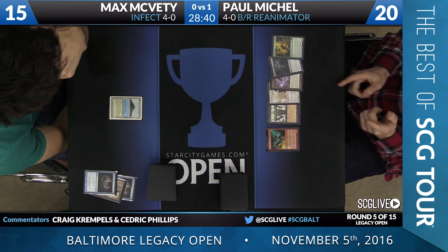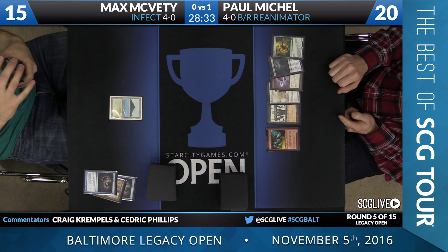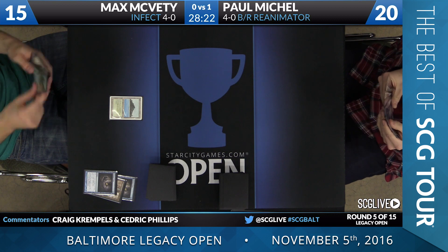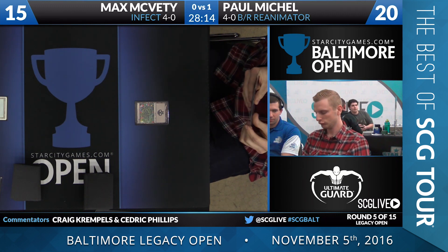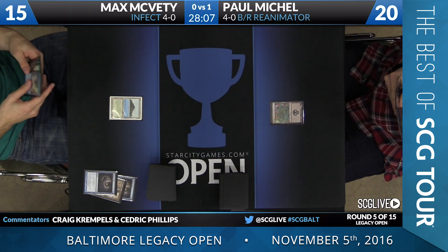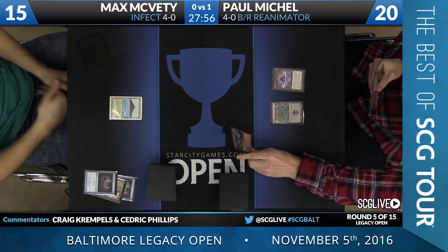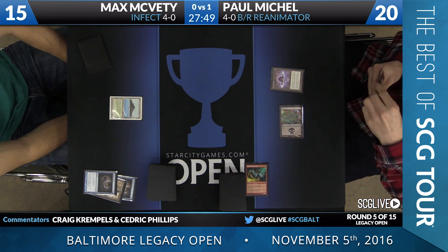Max is having Paul leave his hand face up - how does he do it? If he draws a land, he plays the land and probably uses the Simian Spirit Guide. He drew a Basic Swamp. You want to do this via Spirit Guide, not Lotus Petal, because you don't want to get Spell Pierced. The Lotus Petal has to be the second black source to cast the Reanimate anyway, so you go Swamp, Simian Spirit Guide, Collective Brutality - because you don't care if it gets countered.